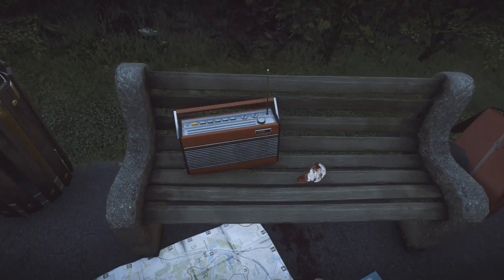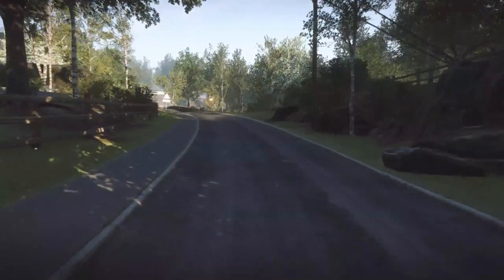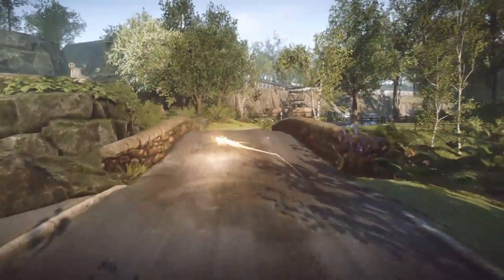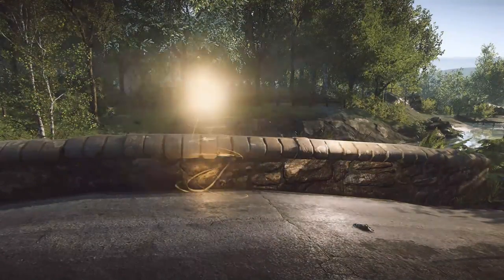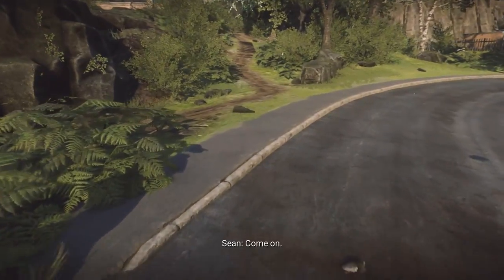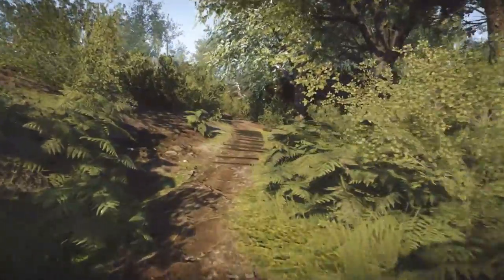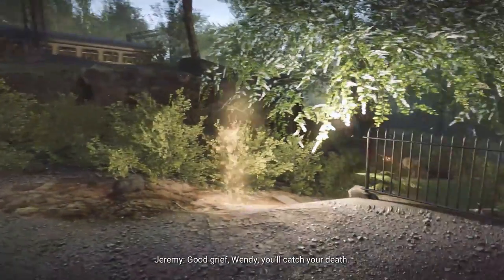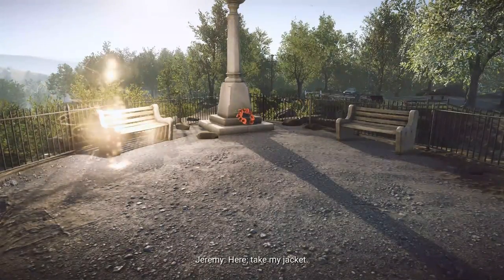Head down the road that leads to this area — at the bottom is a bus stop with a radio on the bench. Carry on up the road, cross a bridge where another event takes place, then take the path up to the left past the power station-type area. This leads to a memorial statue area with benches and flowers at the bottom, which triggers another event.